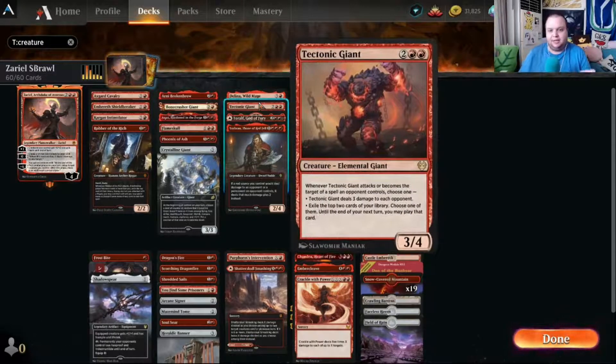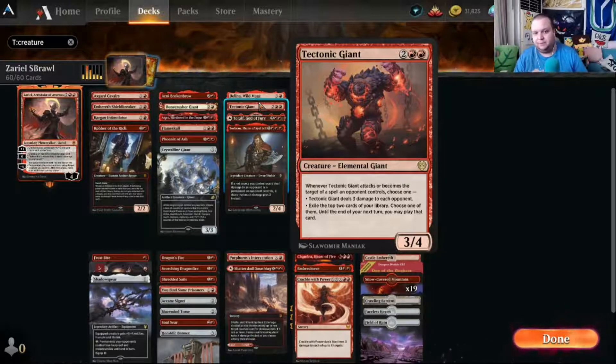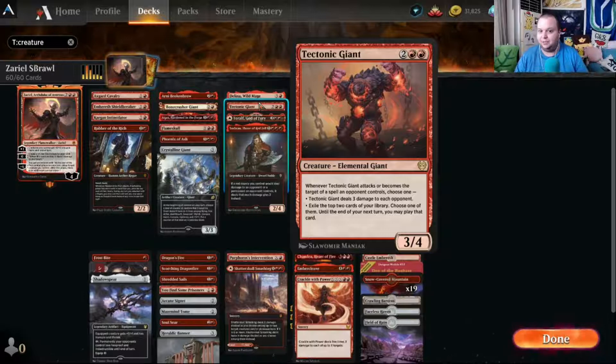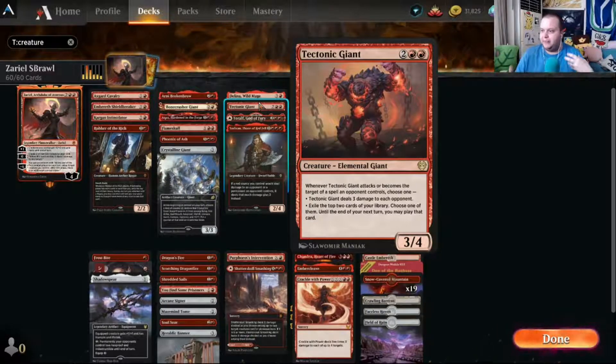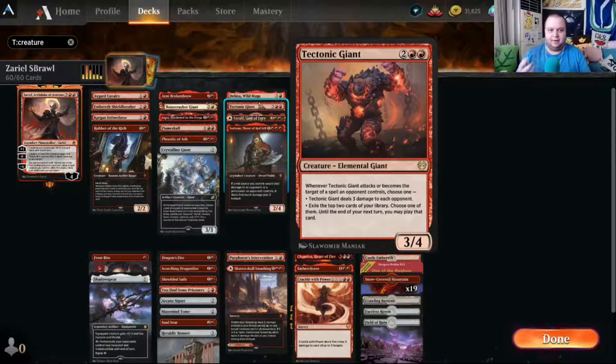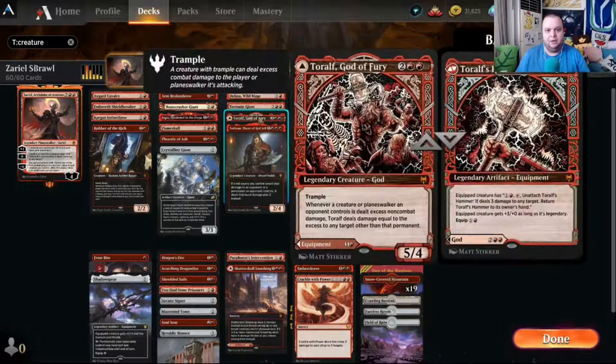Tectonic Giant is a four-mana three-four. When it attacks and becomes the target of a spell an opponent controls, you either deal three damage to each opponent or exile the top two cards of your library and may play one until end of your next turn. This is one of the ways we gain card advantage alongside Flame Skull. It's also a good efficient beater.